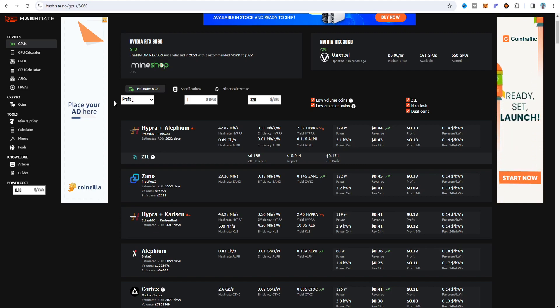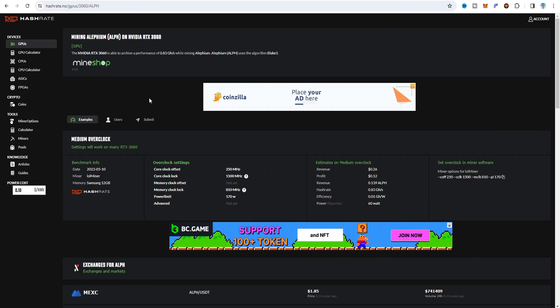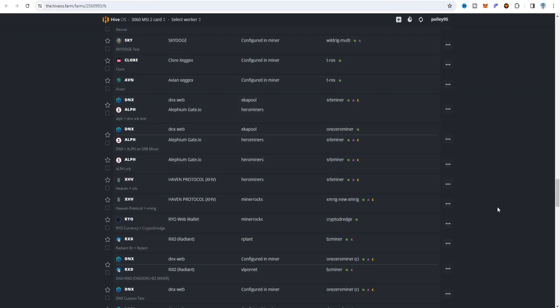If I click on Alephium on hashrate.no, you can see it provides the medium overclock setting and also recommends choosing lol miner. It shows the revenue, profit, hash rate, efficiency, and power draw. In my previous video I made a flight sheet for Alephium on SRB Miner, so in this video I'm going to compare by choosing lol miner to see which is better for GPU mining.